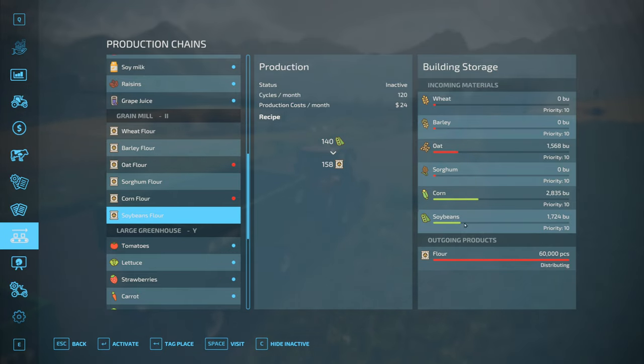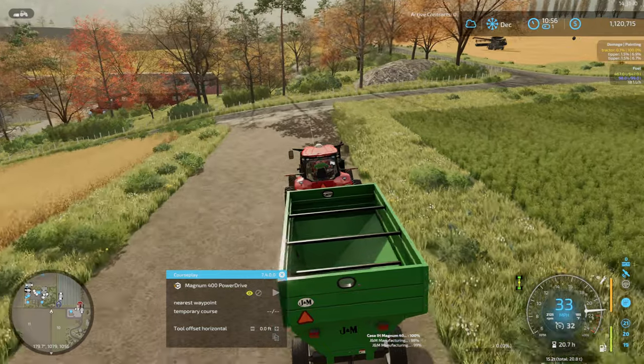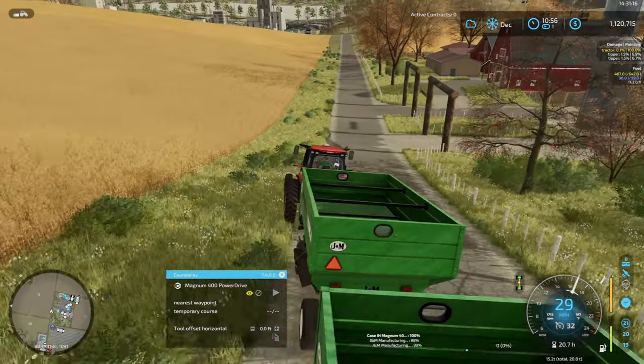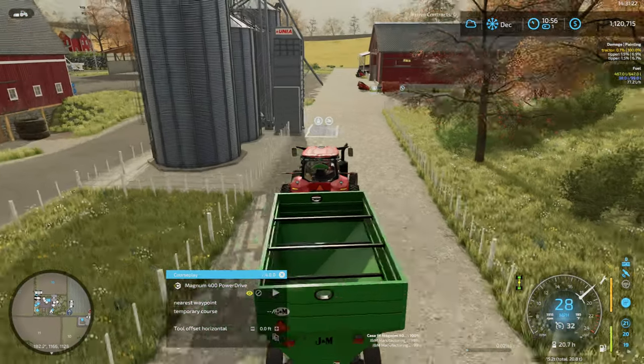We need to get to our shopping in a minute. Speaking of grain — the flour mill does soybean flour, so we can start doing that. I had to activate it — that's right, a while back we deactivated everything that wasn't running. The theory was that if something is running but not actually doing anything, it's costing money. I don't know if that theory is necessarily right, but that's what we did.